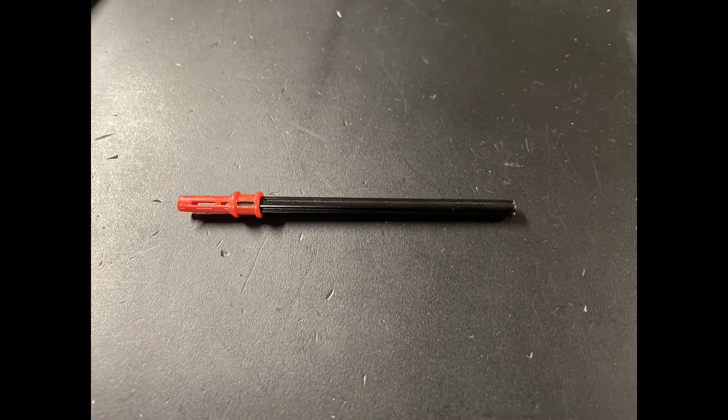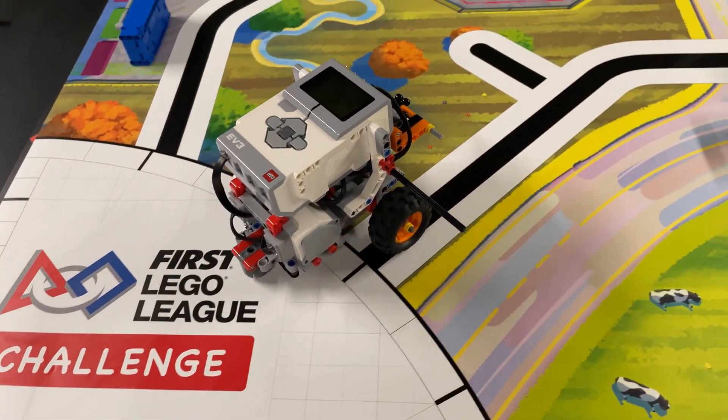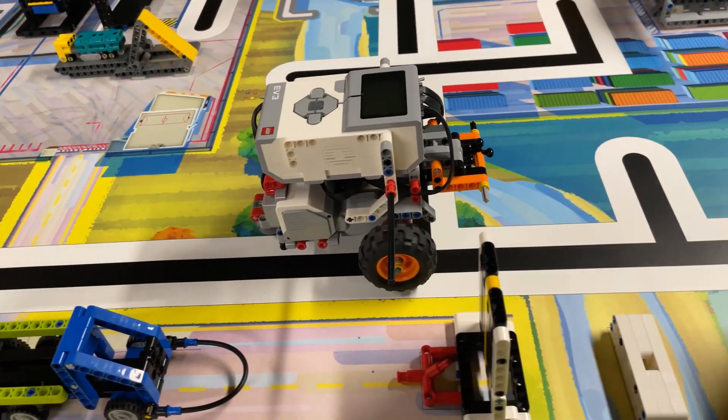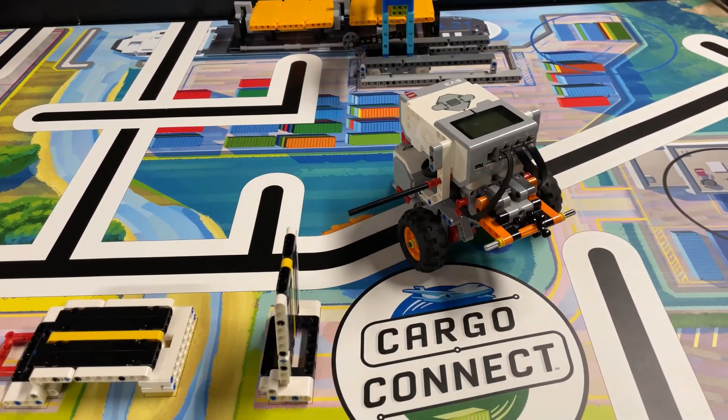For our EV3 driving base we use a simple axle that sticks out of the right side of the robot. For this mission our robot drives around the bridge in a circle. As the robot passes the bridge on the northern side the axle knocks down the western bridge deck. When the robot passes the bridge on the southern side the axle bumps into the eastern bridge deck and lowers it.